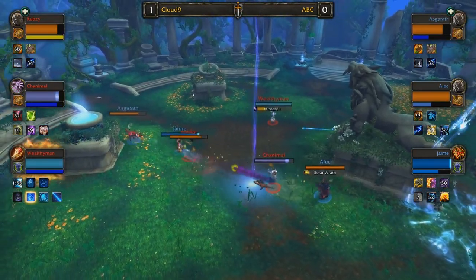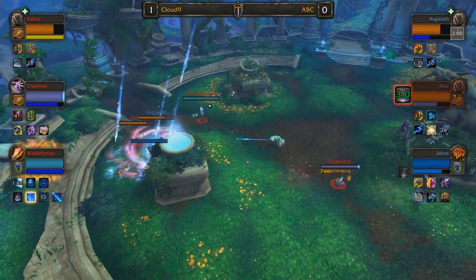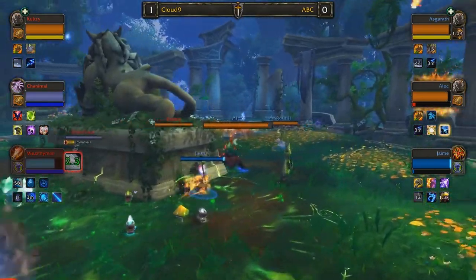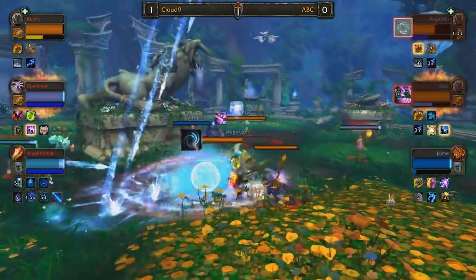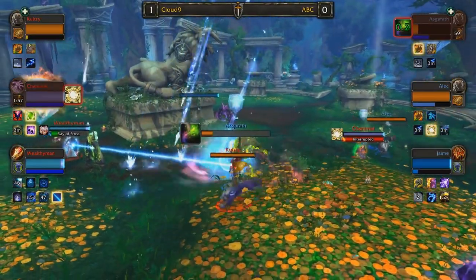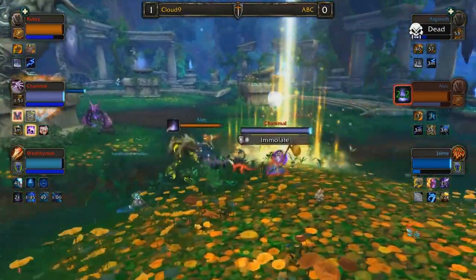And this game on Ashmane's Fall, where they first force Asgaraf's trinket with a coil, then out of form into bash from Cubsy again, whilst all committing for the kill once more, and then just later executing on this kill window perfectly with a wild charge bash from downtown by Cubsy into the infernal stun coil, with a perfectly timed Shadow Fury on the DPS to stop any peels. During this setup, Chanemals is so confident in his team's ability to execute that he commits both his Nether Ward and Unending Resolve to secure this kill.